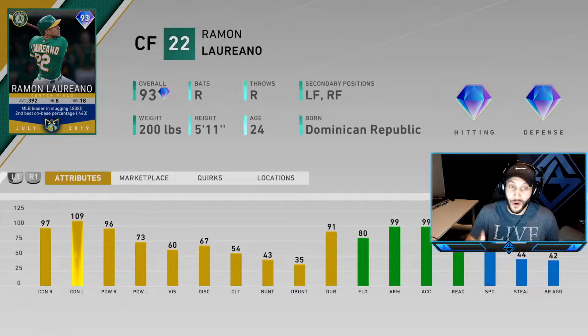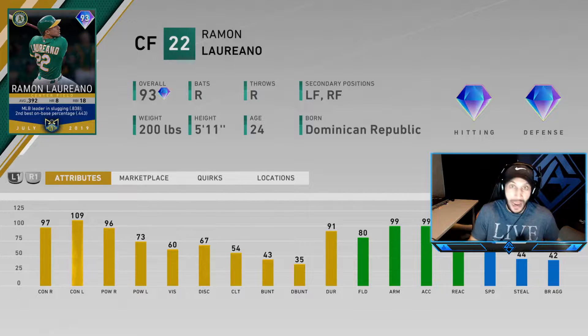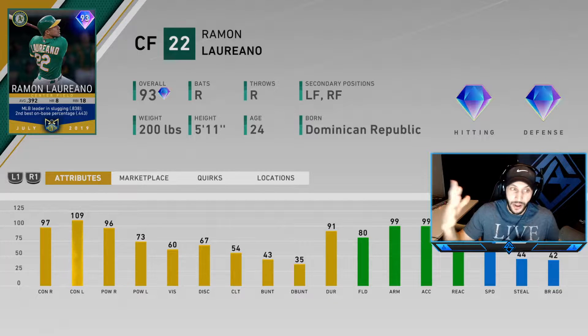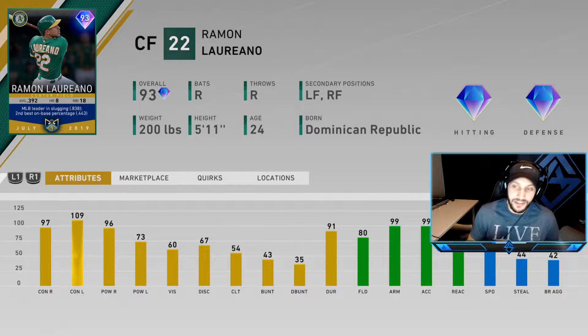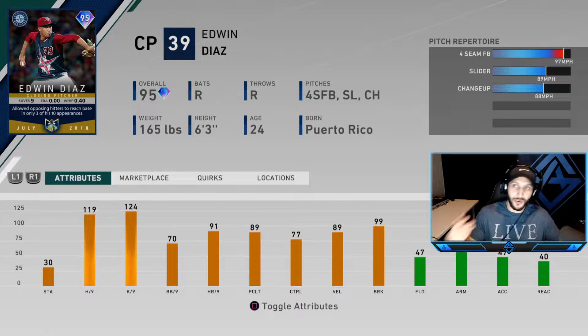We also have a 93 overall Ramon Liriano - this card actually looks pretty good. 97 contact with 96 power against righties, 109 contact against lefties so his PCI will be bigger. With 73 power, he's 80 fielding, 99 arm strength as he should have, 89 vision, and 79 speed. We have Edwin Diaz who has a four-seam, slider, and changeup - his per-nines look great.